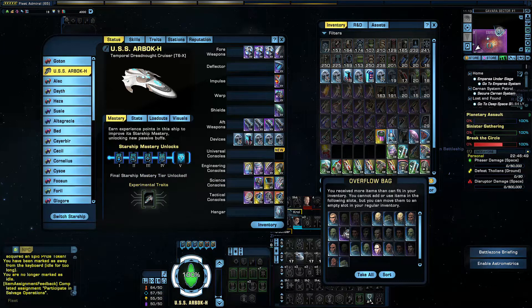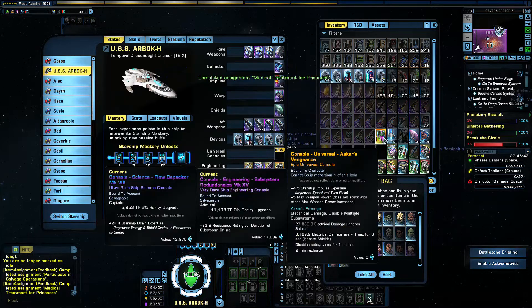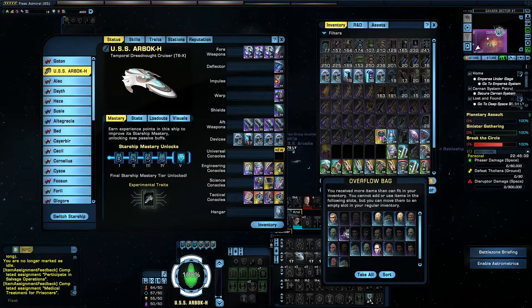If you don't have any consoles, doing these red alerts or featured events that come up with a universal slot is worth doing, because you might have a free slot in any of the ships you start earning. As you can see I'm putting it in — job done. It will save on your bank or inventory storage space because it goes into a ship automatically and keeps a slot free there. And basically that's it.